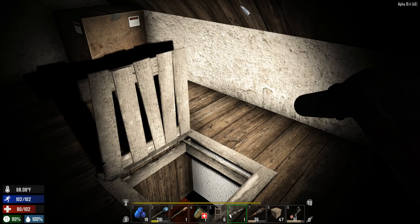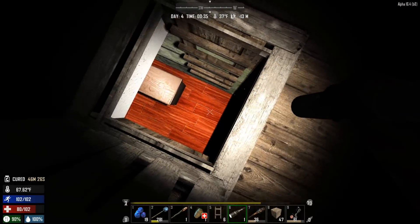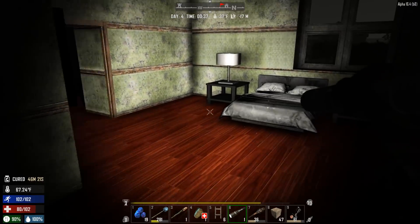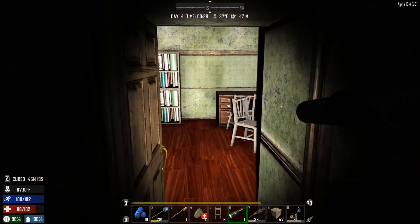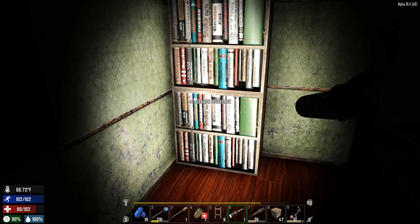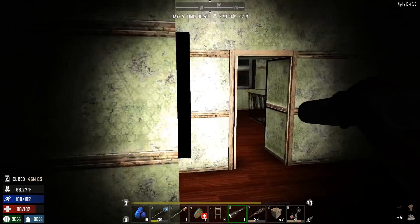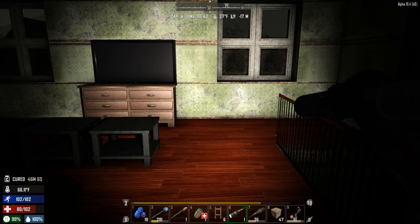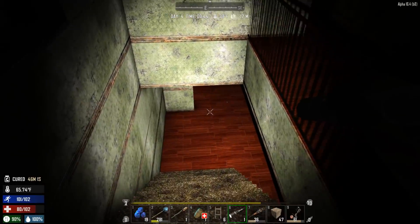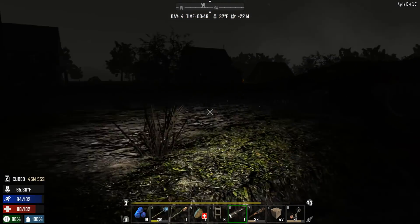I'm actually going to stop tracking that 'craft a bed roll' quest — it doesn't bother me but I get why it would bother some people. I'm not a big fan of clunky UIs with a lot on your screen that you don't really need. Let's scrap that and take the other stuff — this house was sick to loot! We're actually closer to the trader so we'll stop by, sell a few things. Day four, so the reset should have happened.